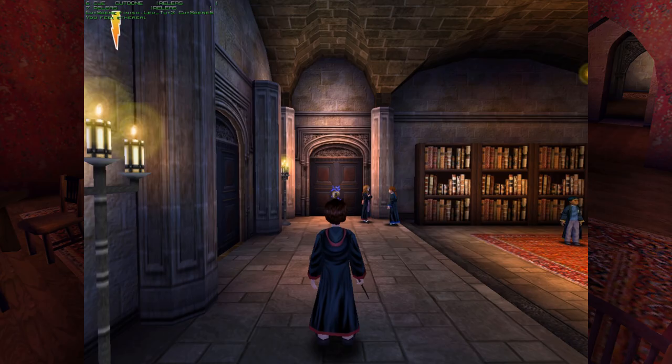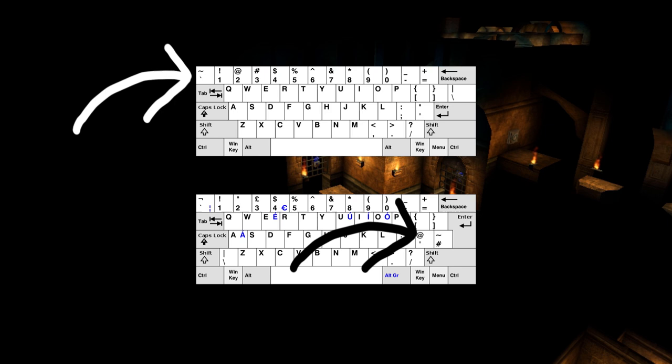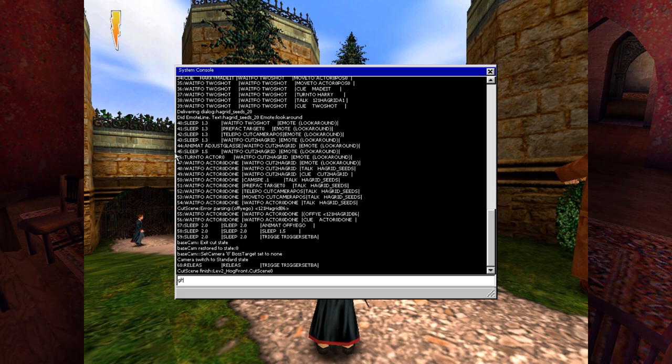To fly around through walls, press Tab again, type "ghost", press Enter, and Harry should lift off from the ground slightly. If you haven't been able to get either of these to work, press the tilde key on American keyboards or the apostrophe-at key on UK keyboards to bring up the full history of commands and make sure you're spelling everything right. Now you can make Harry fly around through walls.